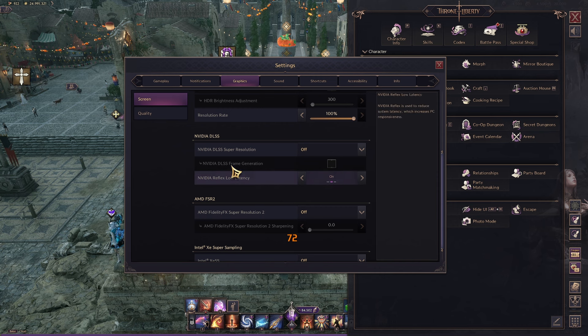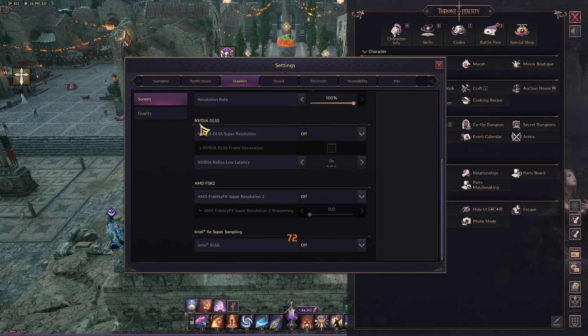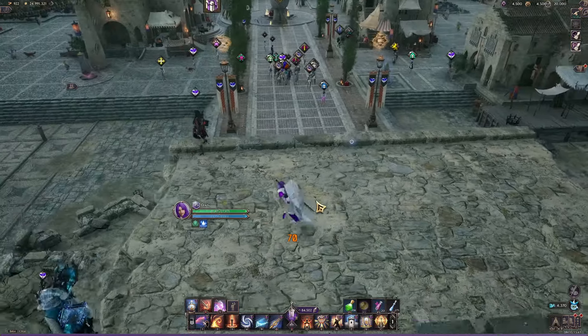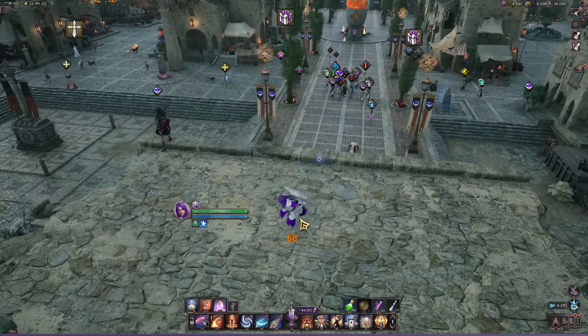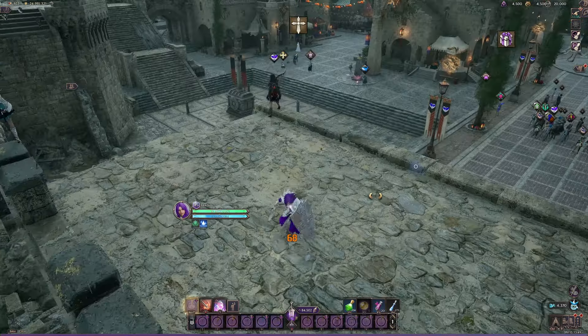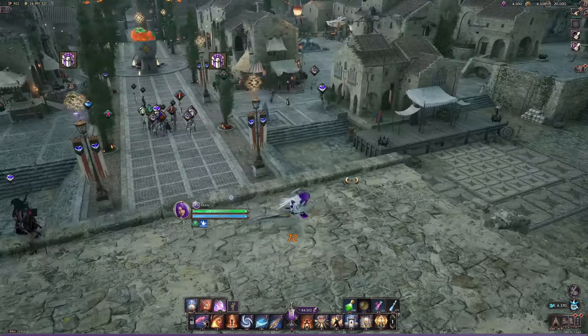Let's talk about frame generation. You can find it in Graphics Settings under the Screen tab — scroll down and you have a couple of options: NVIDIA DLSS and AMD FSR 2. The AMD option can be used with any graphics card. Looking at it with output quality enabled — my frames aren't jumping up that much, still hovering around 70 — but my character has become pixelated. There are squares appearing around the edges of my character when I move, and the more stuff is happening, the more pixelated it can become.